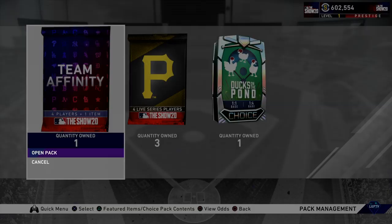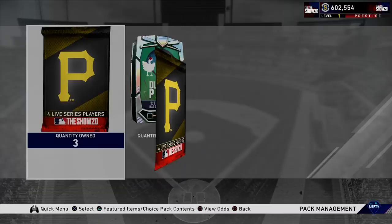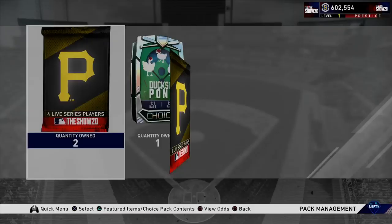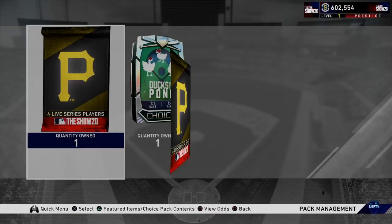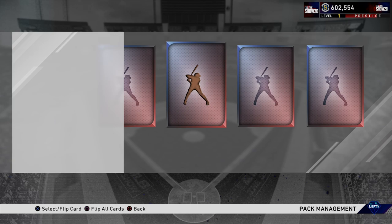We've got a couple packs here — didn't really pull anything, maybe a couple gold cards. I've pulled a few diamonds recently: Cody Bellinger from the flash sale pack, Kirby Yates yesterday, and a few diamonds from free team affinity packs. I'm going to save up this Ducks on the Pond pack — hopefully a rare round player. That's going to do it for this video. Thank you all for watching, I'm College Lefty, and hopefully I was able to help you with Honus Wagner. Peace out.